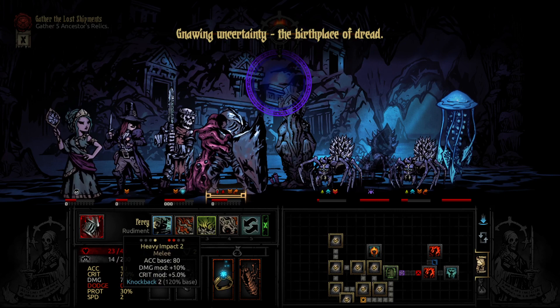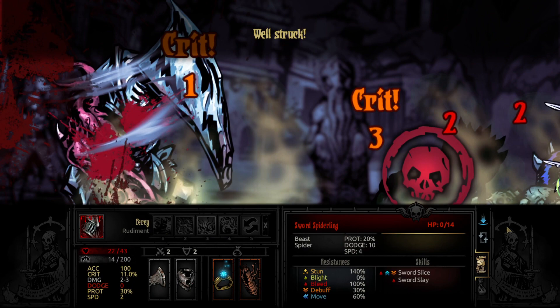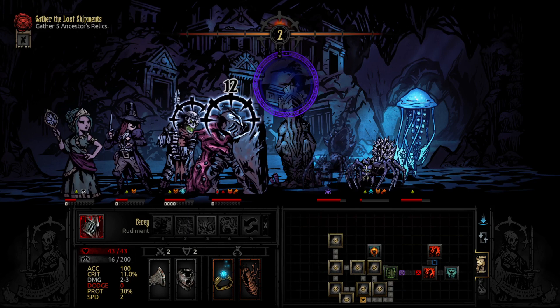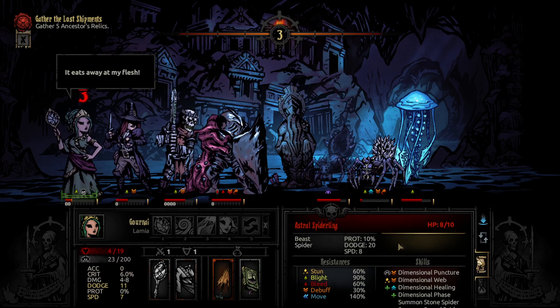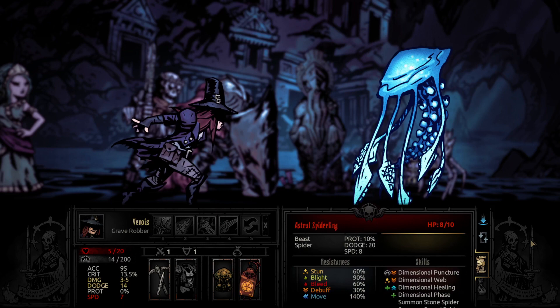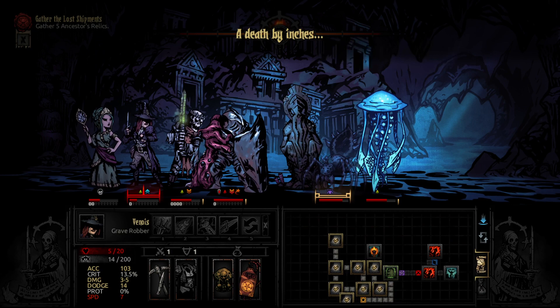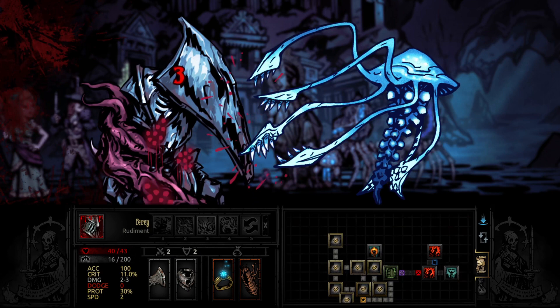Snowing uncertainty. The birthplace of dread. Blight's the other heroes — that's fine. I was really hoping to get a blight on the spiderling there. She needs to heal. Maybe we can get him down — the death by inches. Jellyfish down. Happy with that.